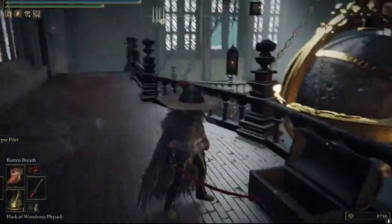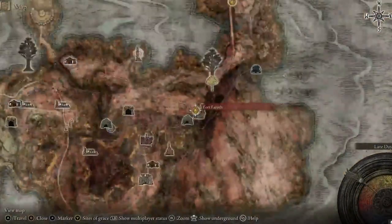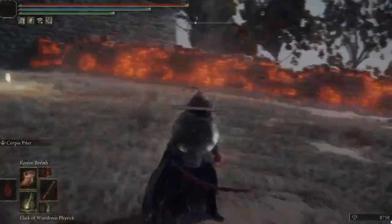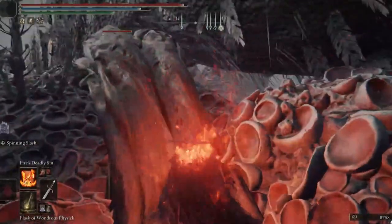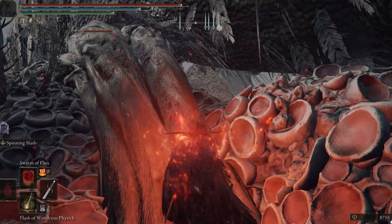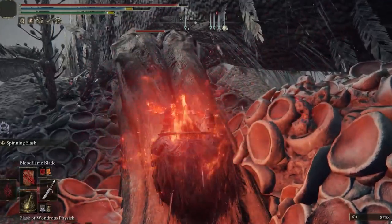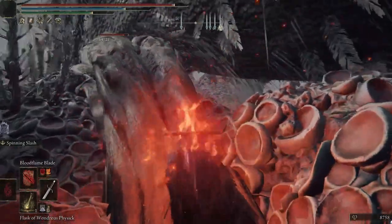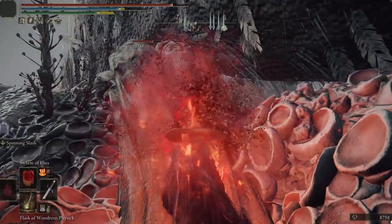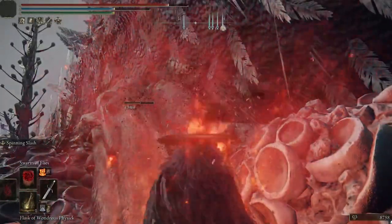For our first farm, this will be the Dragon Farm. If you come to Fort Faroth in the Caelid area, there will be a dragon. This farm is super good because when you kill this dragon, if you run toward the Grace within 10 seconds, the dragon won't disappear. If you Grace, he will respawn and you can keep repeating this method and gaining runes from it. You can use any weapon you want — simply kill the dragon, go toward the Grace within 10 seconds, and the dragon will not die. Instead, he will stay there and you will gain runes. It's a silly bug, but if utilized correctly, you can gain some immense runes from this first farm.